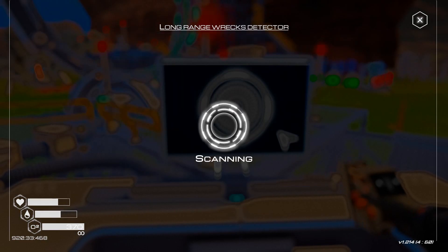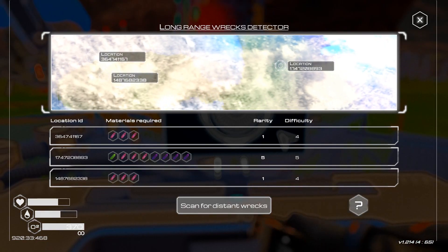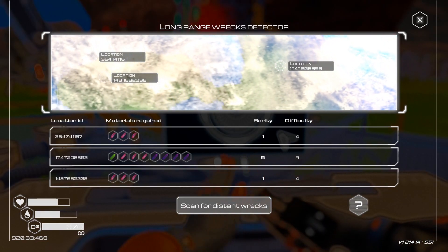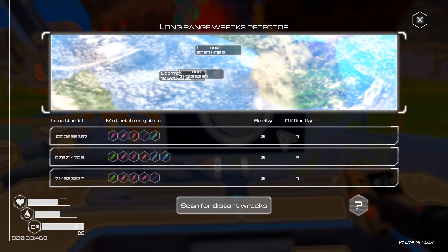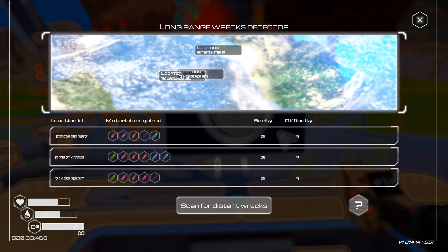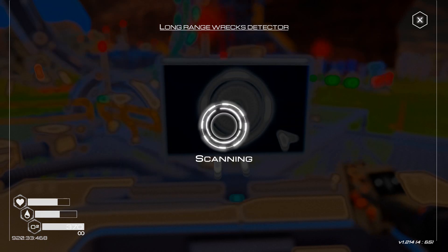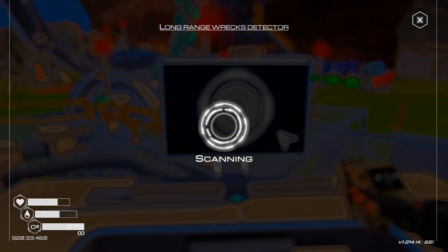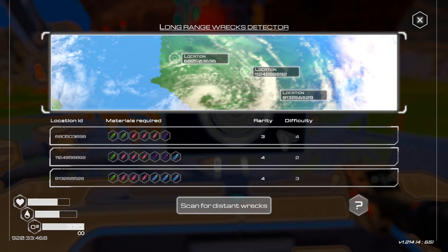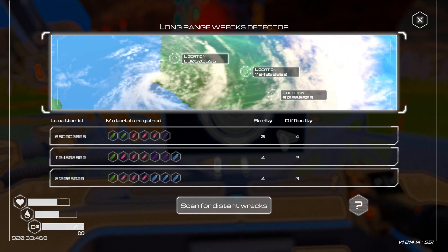So what do we want? Difficulty low but rarity high - that's actually the opposite way around. The middle one would be good but the difficulty's up really high. Rarity 3, difficulty 2 - that's getting close. Actually, the middle one's probably not too bad. 4 and 2 - that sounds alright.